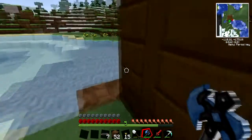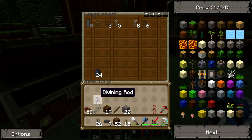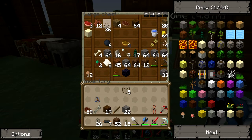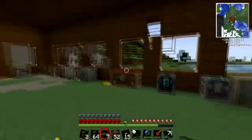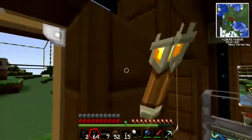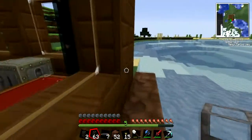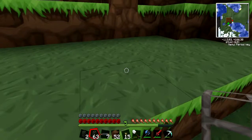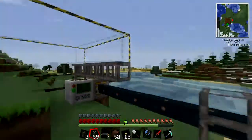I will set that up now. I'm going to need some transport pipe. 26 cobblestone — that's not going to be enough, I'm going to need to make some more. That should probably be enough glass. What happens is once the quarry starts up, the stuff that it mines it pumps out the top. So you want pipes to collect that so you can take it back to wherever you want it — that's what I'm setting up now. This pipe will take it.